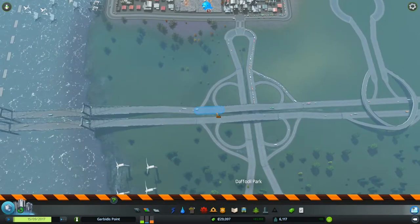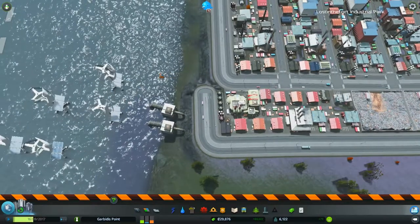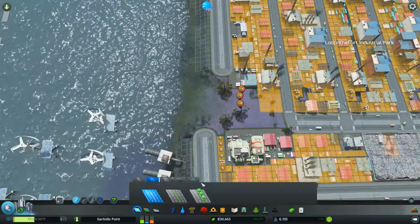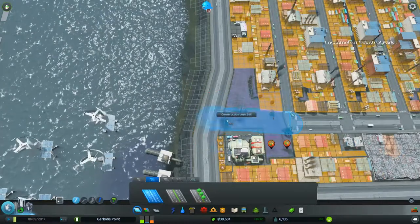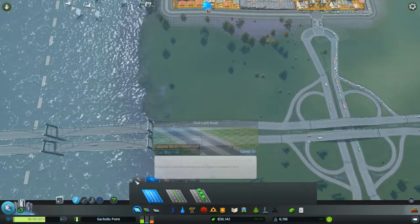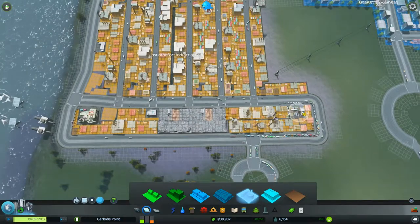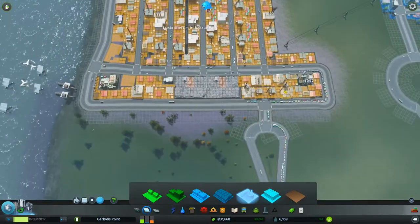Look at this mess over here. Good lord. Good job, Scotty. You're doing it — whatever it is, you're doing it. We've got to take care of this here. We need to bring this road over here like that. Can this one get in here like this? There we go. We need to make sure that zoning sticks. Got that zoning in there. Looks like we're doing okay.